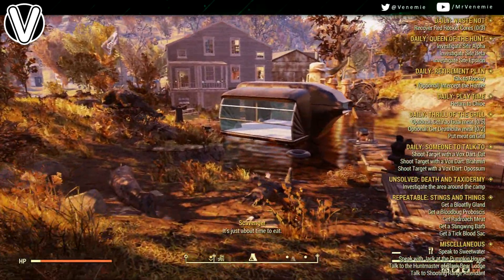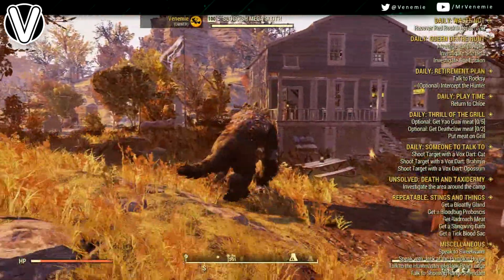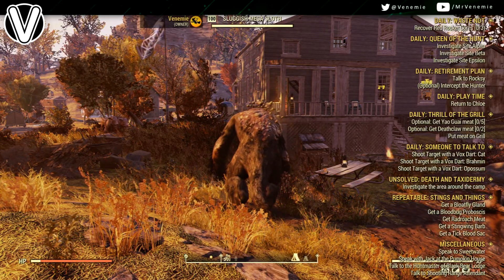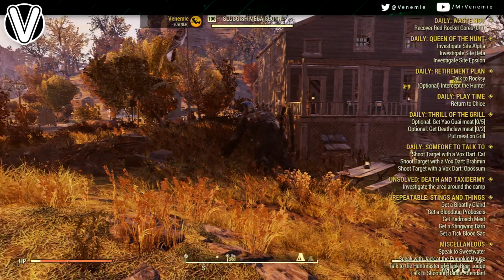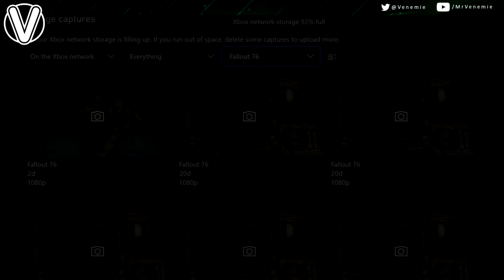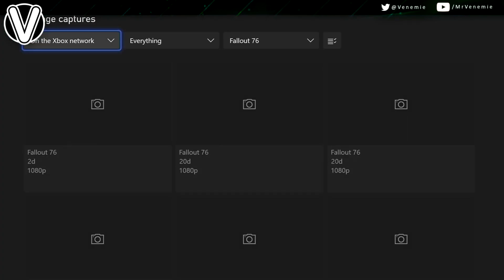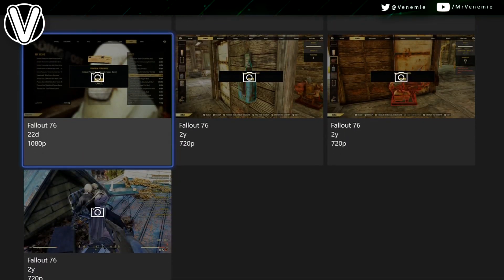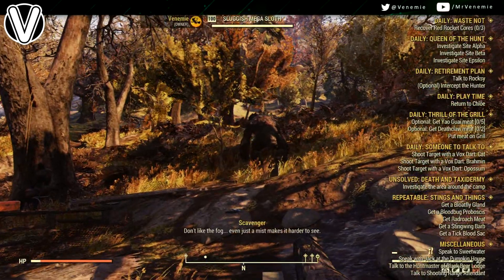Now let's jump straight into this. Taming is still very new to some players in Fallout. Loads of new players are joining every single day as the game has gotten a lot better. When it comes to taming — what can you actually tame? You can tame loads of different creatures and animals, mutated variants of them as well, as well as legendary variants.